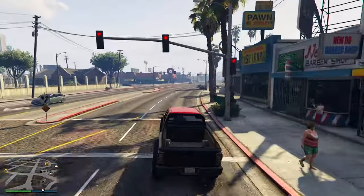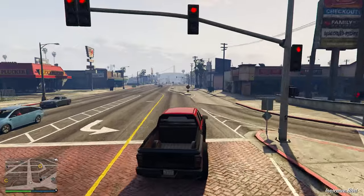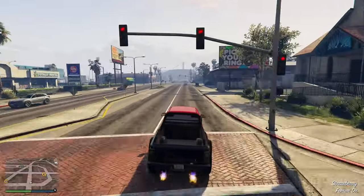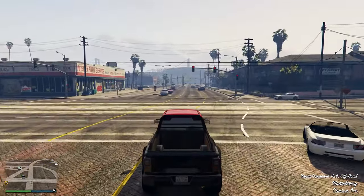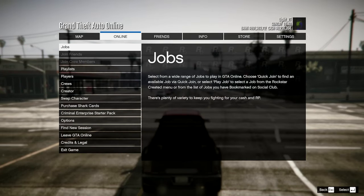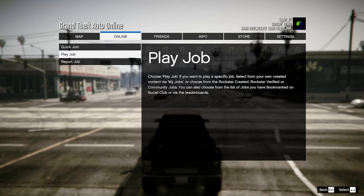This is actually very easy as a lot of people are doing it, so it's not hard to find a group. The first thing you want to do is make your way into any GTA Online session — invite only or public, it honestly doesn't matter. From here press Options, go to Online, go to Jobs, and this is where you can choose between Quick Join or Play Job.